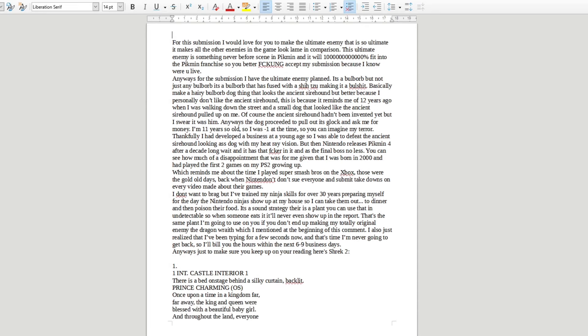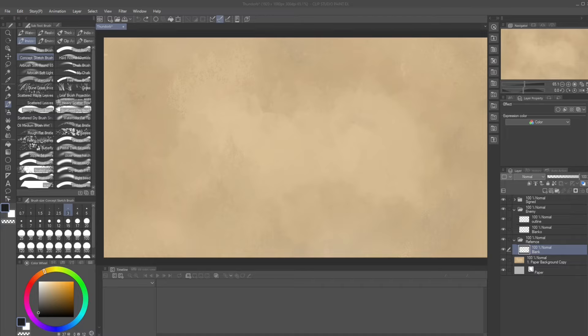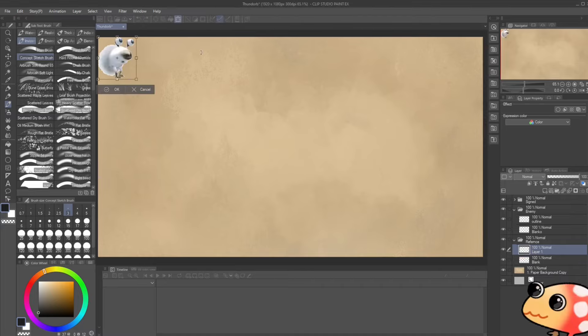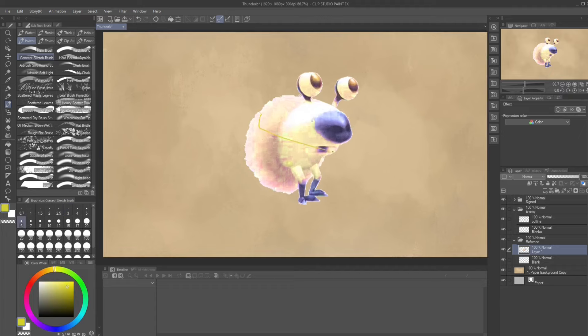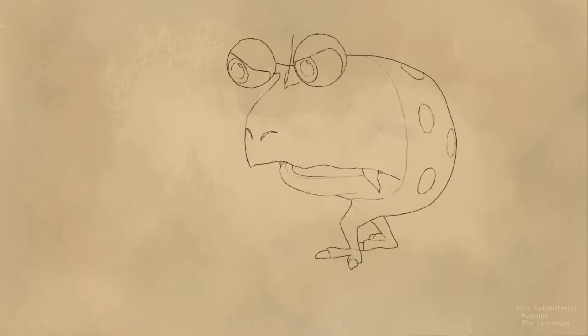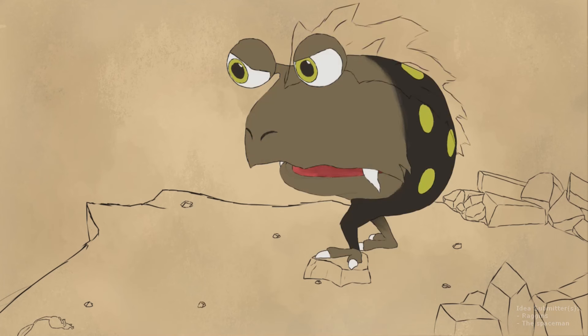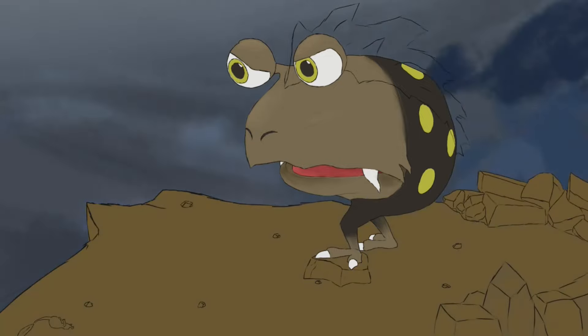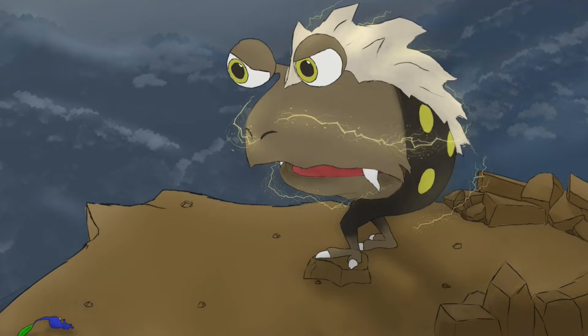Next up is an electric bull borb, which I decided to name the Thundorb. I wanted to make an extra detailed drawing — starting from the Hairy Bull Borb base, hue-shifted and with lightning added on top. A lot of characters tend to have hair when made as a lightning creature. I personally wasn't super sold on the hair, but it did look better with it than without. As for mechanics, it's just like the Jumbo Bull Borb, only with constant electricity on its body, meaning yellow Pikmin are your best bet to take it out.